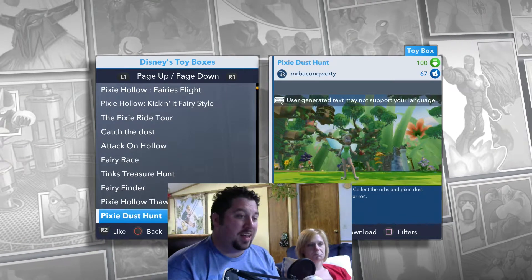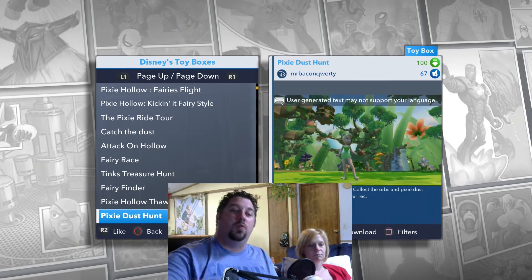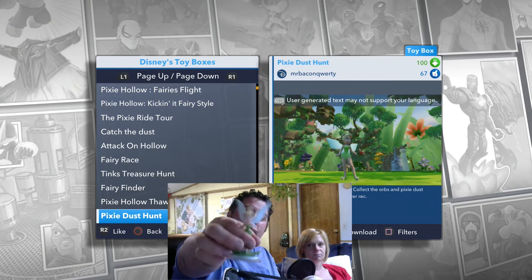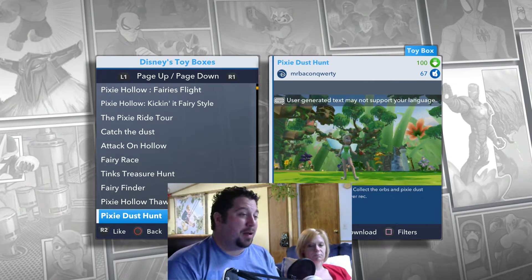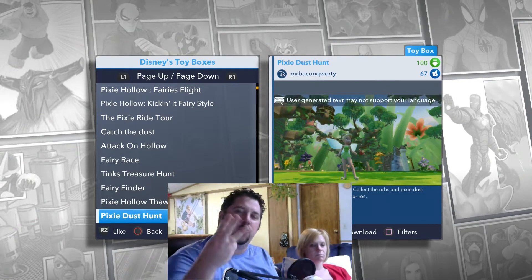Faith, Trust, Orbs, and Pixie Dust. Collect the orbs and Pixie Dust around Pixie Hollow. This is one flying player only. We decided we're going to pick up Miss Tinkerbell and use this one. There's a lot of Tinkerbell Toy Boxes this week and we have chosen three.